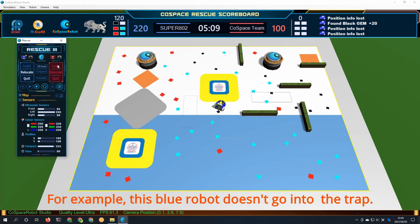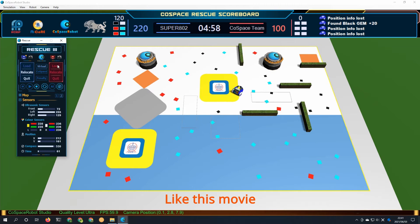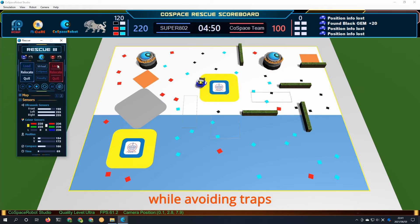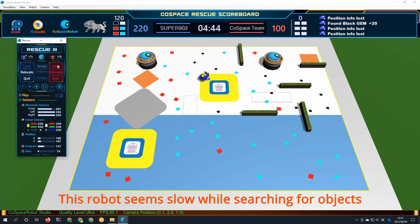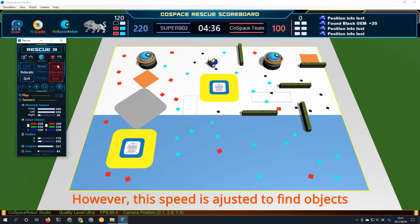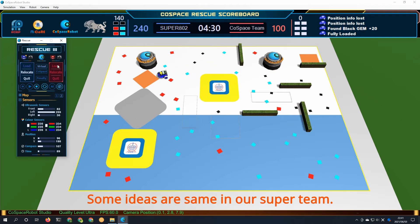For example, this blue robot doesn't go into the trap. The motor values of avoiding traps are designed to move like this video. It's amazing. In my case, my robot sometimes goes into the trap while avoiding traps. Also, I found that the robot seems slow while searching for an object. My speeds are faster than this. However, this speed is adjusted to find objects efficiently in the simulator.